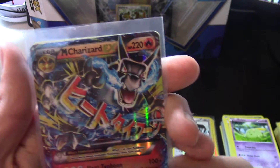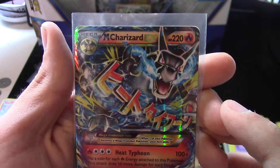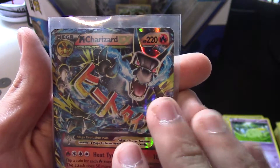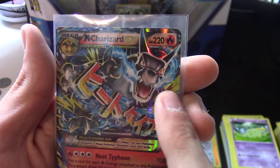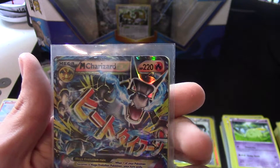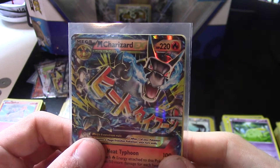The next one we have is Mega Charizard EX from Generations. I love the black and blue combo. Even though I like black and red more than black and blue, it's still great.